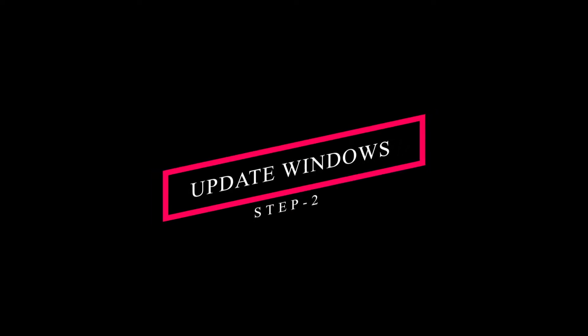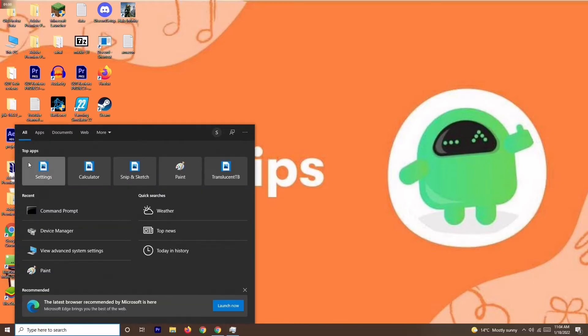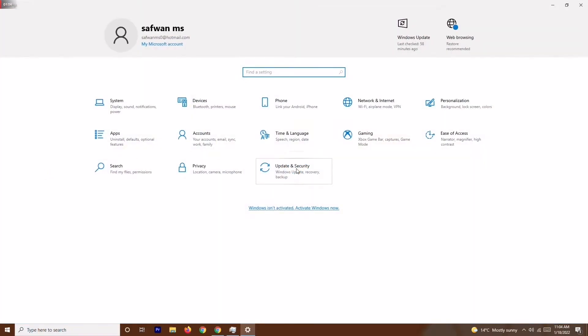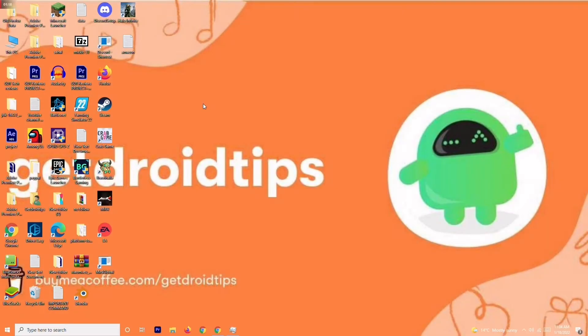If that step is not working, solution number two is to update your Windows. Go to Settings — you can search for it or open it from recently used apps — then go to Update and Security and check for any available updates. If your Windows is already up to date, that's fine — but make sure it is, then try to play the game again.